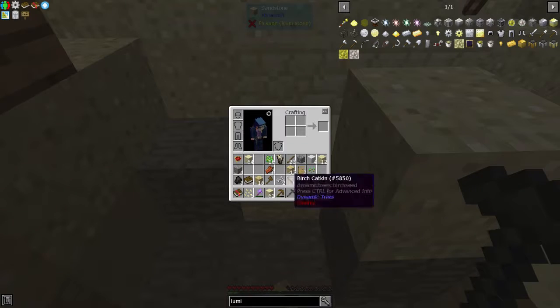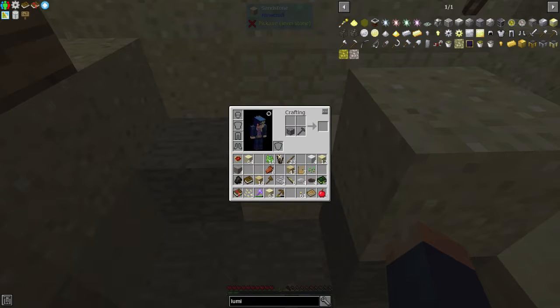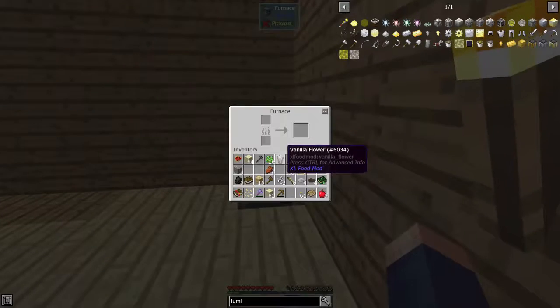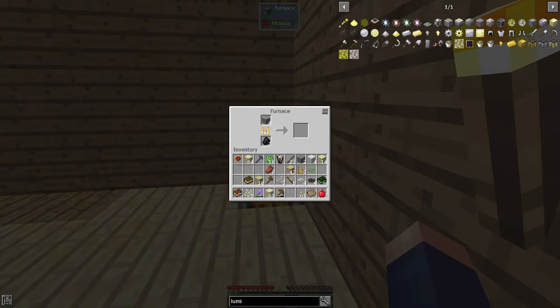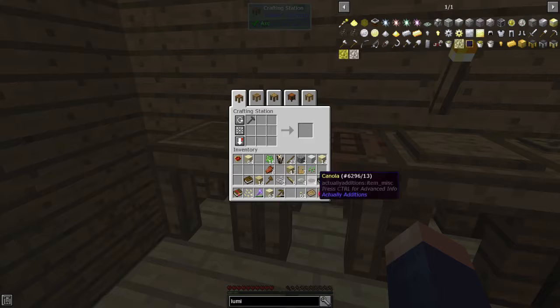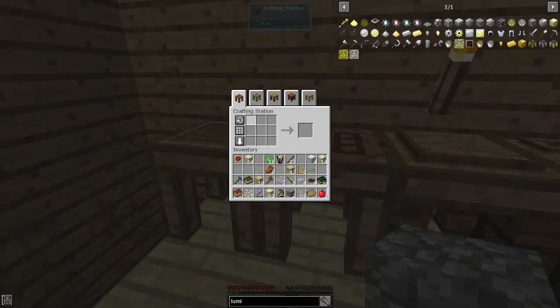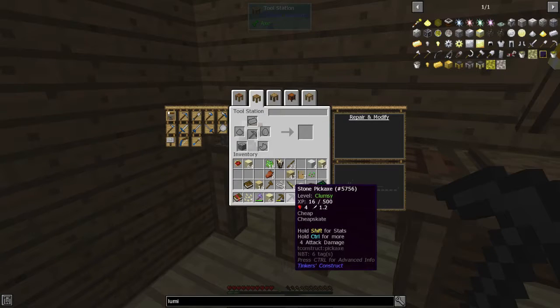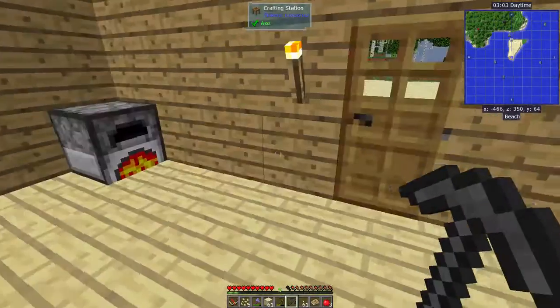Oh, it's broken already. You know — iron one. Actually no, we can't, not until we get the smeltery. But I can just prepare in the crafting. If I just go... it only has a durability of 16? I mean...